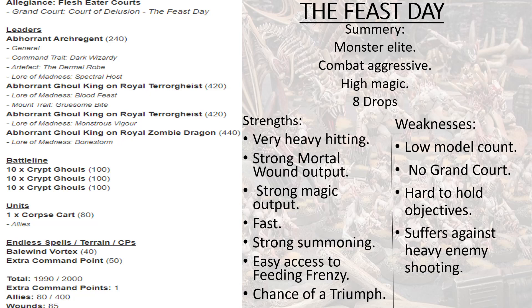The allegiance is Flesh-Eater Courts with no Grand Court — instead it has the Feast Day delusion, hence the name. For leaders, we have an Abhorrant Archregent with the command trait Dark Wizardry, giving him plus one to cast and plus one to unbind, and the artifact Dermal Robes, which also gives plus one to cast and plus one to unbind. His Law of Madness spell is Spectral Host, which lets a unit that can't fly now fly, and if it already flies like a Terrorgeist, it can now run and charge. Cast on a ten or more and you can pick three units instead of one.